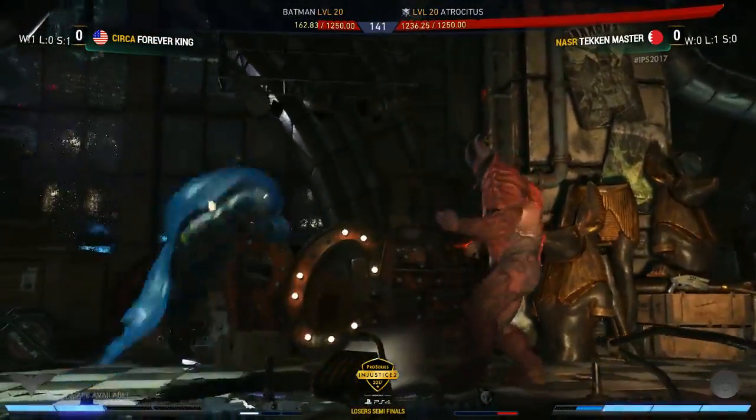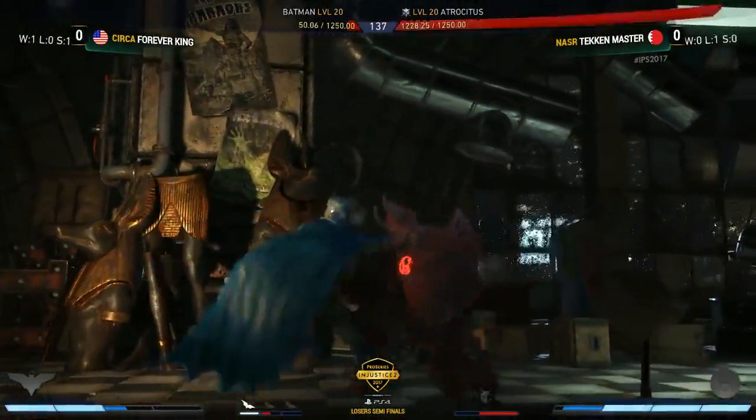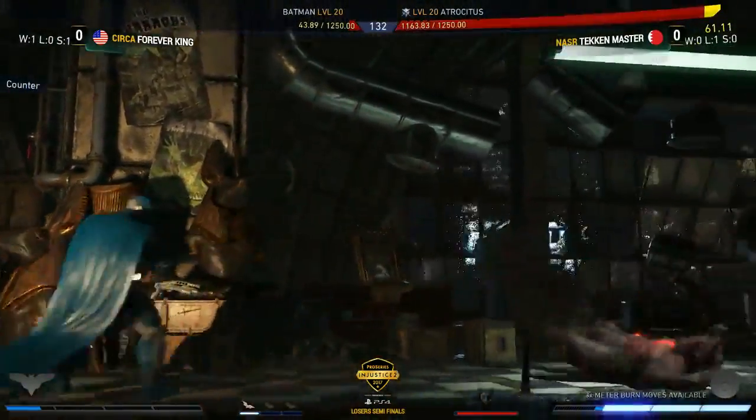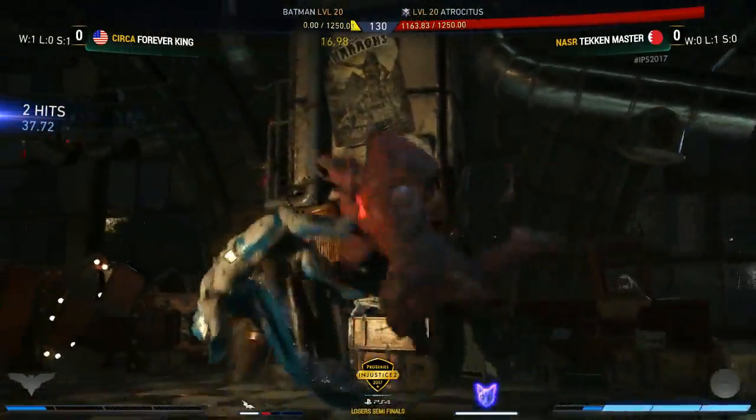It is indeed — and there's a lift. Bear in mind, it's going to be so risky now because he can't really take any chip either. There's a push block into the forward two — that's chip damage. Really smart push block from Forever King though. Going in with the forward dash, trip guard into the guaranteed punch float — and that is going to be Game 1. Tekken Master looking really strong.